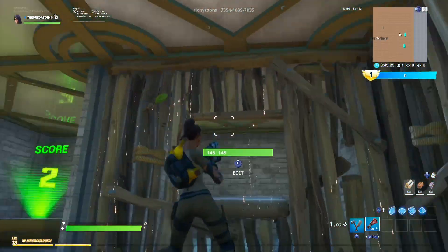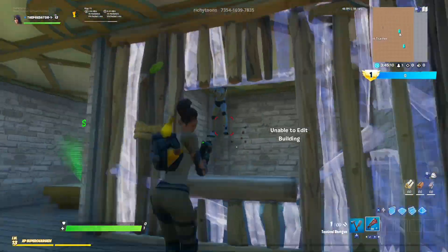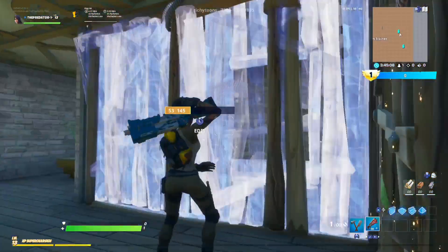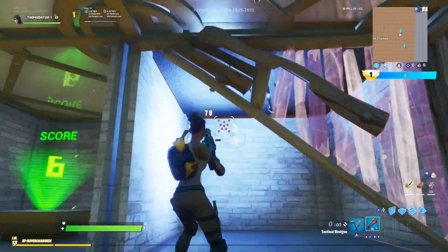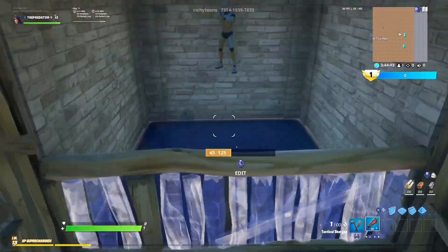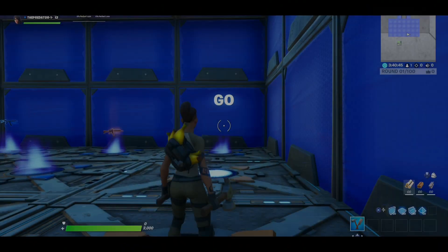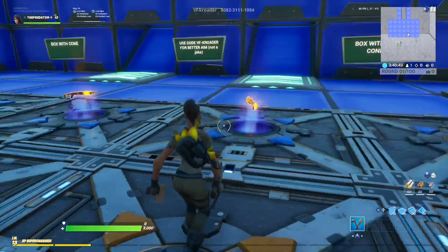This is the third part of the map where the bots continuously jump, which is gonna be hard to hit the right shot. All you need to do is edit quickly and land the right shot. This is one of the most important maps if you want to improve in box fighting. The map code will be in the description so you can check it out.